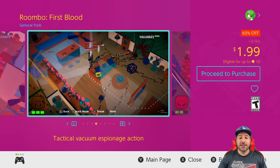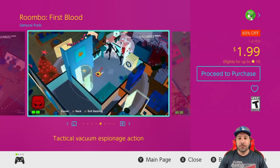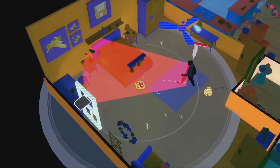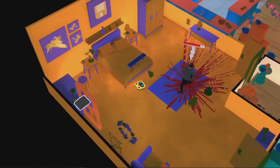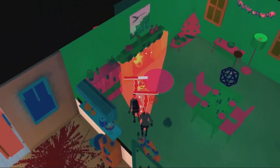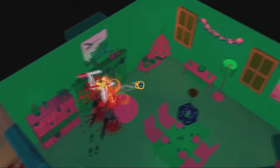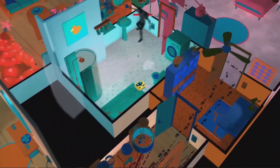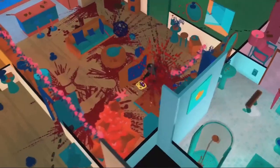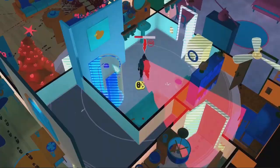Next we have Rumbo First Blood at 60% off for only $1.99. You play as a vacuum robot, Rumbo, who has to defend his household from invaders. Does it sound crazy? Yes it does — the action is really over the top. This is not a game that takes itself seriously, but it is just here for some crazy fun.